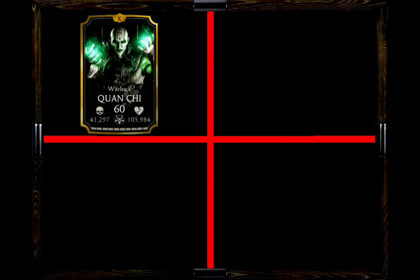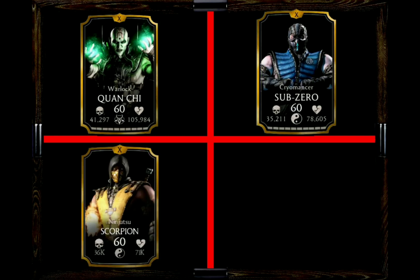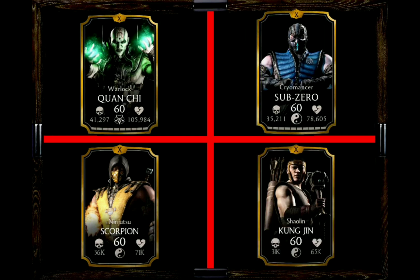The second choice would be Cryomancer Sub-Zero, boosting the health of Martial Artist Characters, which of course applies to Grandmaster Sub-Zero as well. Third we have Ninjutsu Scorpion, who takes the Supporter Role boosting the Attack of Martial Artist Characters — once again applying to Grandmaster Sub-Zero. Number four would be a Bar of Power thanks to Shaolin Kung Jin, letting you start directly with one Bar of Power. And if you are using the Bloody Tomahawk, the Wrath Hammer, or Kuai Liang's Scepter, the Bars of Power would be additional to that.